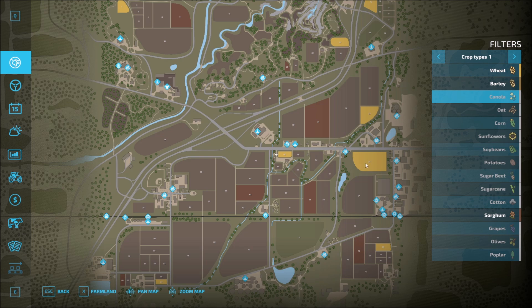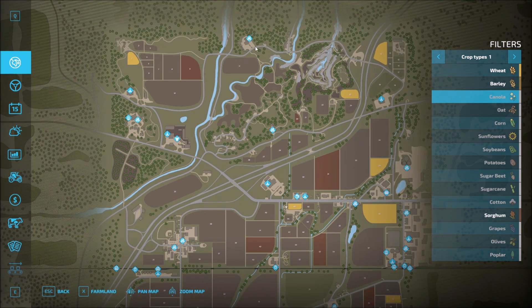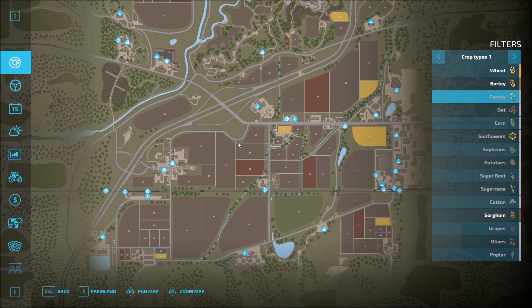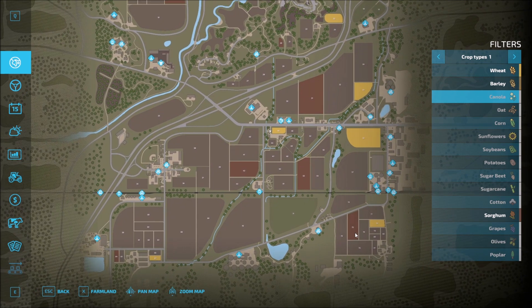I see right here — that's a nice size field. It's also pretty centrally located to our bakery, which is nice. Not centrally located to our grain mill, but that's okay — we'll have some AI workers do a lot of that for us. I'm liking this area, and I'm seeing a few other fields with wheat but most of these are smaller.